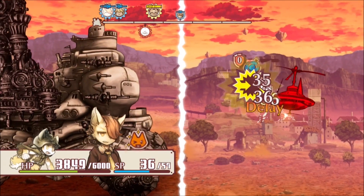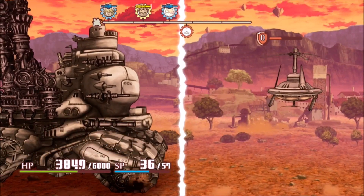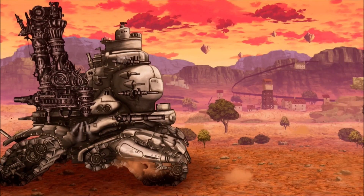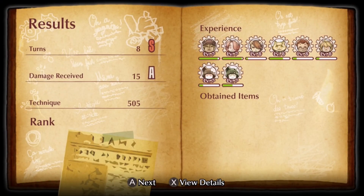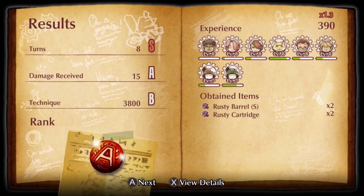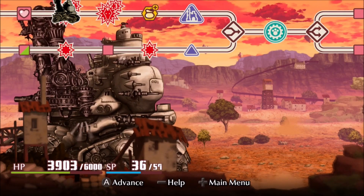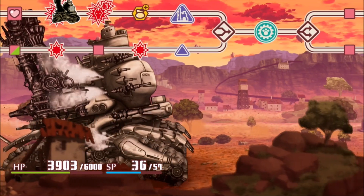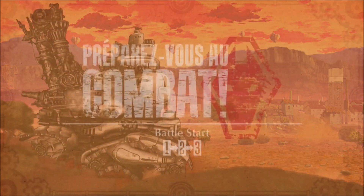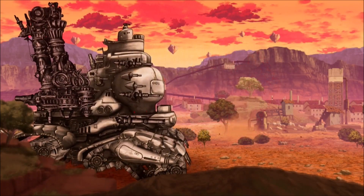At the conclusion of each battle, you'll be graded based upon how well you did, how quickly you dispatched the enemies, and how much damage you took. The higher your grade, the more experience and better items you will receive, so it really does behoove you to learn the combat system as quickly as possible — not only for the grade, but to survive the longer chapters. Because remember, unless you hit a heal point on the map, there is no healing between battles, and inventory management is at a premium.